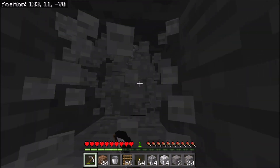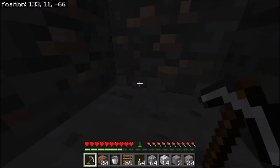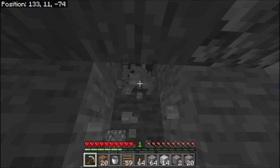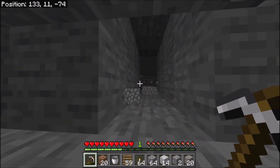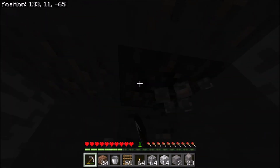Every time you break a block, the reason this is the best way to get diamonds is because it exposes five blocks, where if you were mining like usual it only exposes four blocks each time. This exposes extra potential for diamonds, so you'll get there quicker.